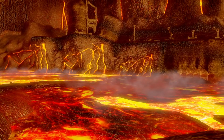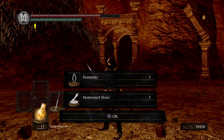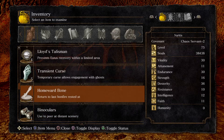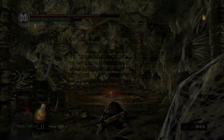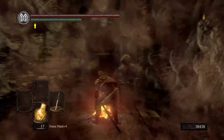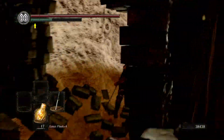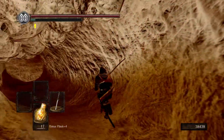Just dodge through the sweep, dodge left or right of the stomp. On my practice run I literally just had to keep running back and forth and they didn't even do the sweep. We are going to use a homeward bone. Unfortunately I didn't rest at the other bonfire so we're kind of stuck here, but that's fine - 17 Estus flasks should be good for what we need it for anyway.